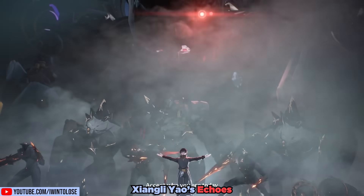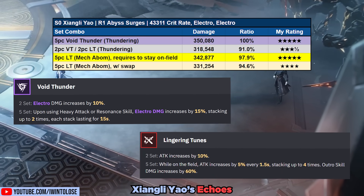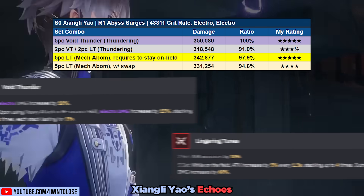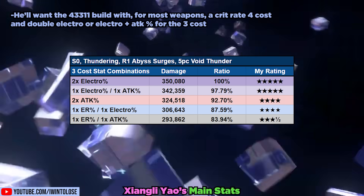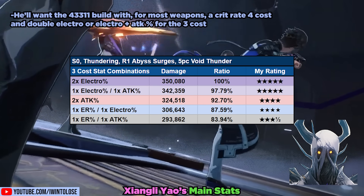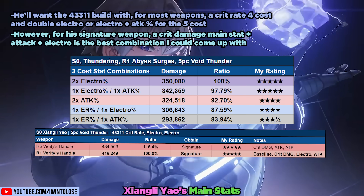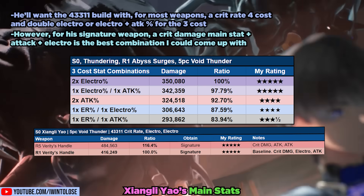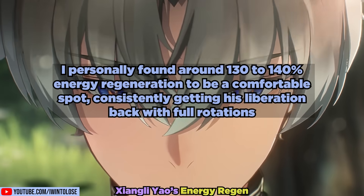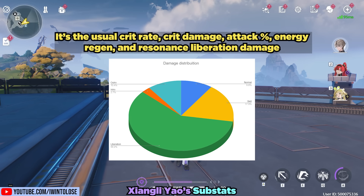Up next are his stats and echoes. He has two main set options: the 5-piece Void Thunder, which has some awkwardness due to its stacking mechanics, and the 5-piece Lingering Tunes, a solid option because with certain teams he's incentivized to stay on the field. Both are perfectly reasonable. He'll want the 4-3-3-1-1 build with, for most weapons, a Crit Rate 4-cost Echo and double Electro or Electro plus Attack percent for the 3-cost. The Thundering Mephis is the go-to 4-cost for Void Thunder, and the Mechabomination for Lingering Tunes. For his signature weapon, a Crit Damage main stat plus Attack percent 3-cost plus Electro Damage 3-cost is the best combination. Around 130-140% Energy Recharge is a comfortable spot. For Substat Priority: Crit Rate, Crit Damage, Attack percent, Energy Recharge, and Resonance Liberation Damage.